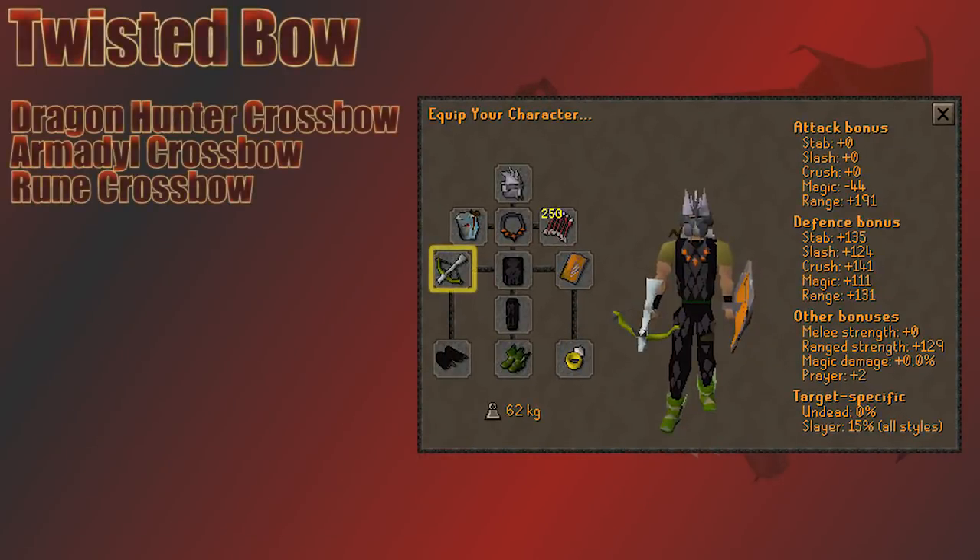The best weapon against the King Black Dragon is a Twisted Bow, but the second best is the Dragon Hunter Crossbow. I'll be using the crossbow in this video, but both weapons have the same attack speed so you'll fight it the same way with either. An Arma crossbow or a Rune crossbow would get the job done too. It's not suggested to ever use a blowpipe here because you need to wear some sort of anti-dragon shield — even with super anti-fires, he has attacks that hit through the potion.